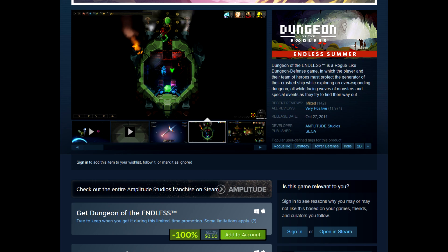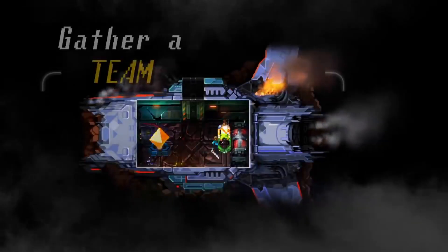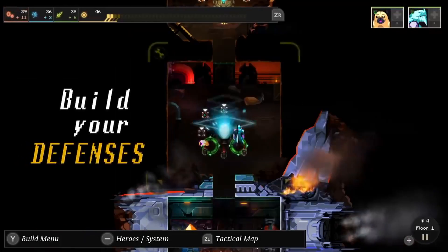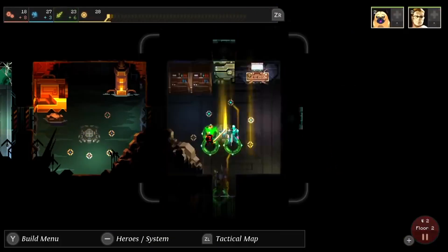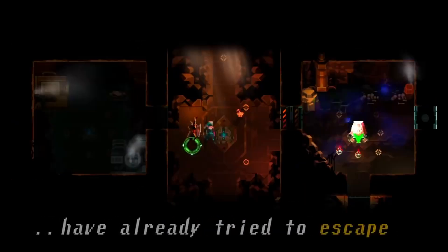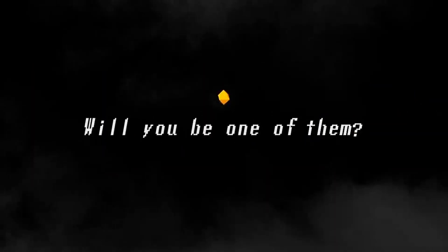Dungeon of the Endless is a roguelike dungeon defense game in which the player and their team of heroes must protect the generator of their crashed ship while exploring an ever-expanding dungeon, all while facing waves of monsters and special events as they try to find their way out. A few hundred condemned criminals were being shipped to the Aruga system on board the Prison Hulk Success, sent to colonize an unexplored planet. Gather a team of heroes, each with their own strengths and psychosis.